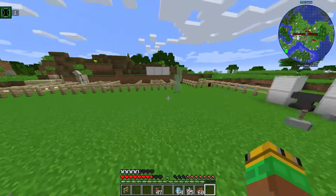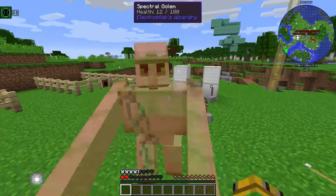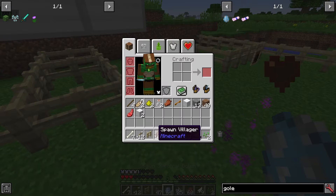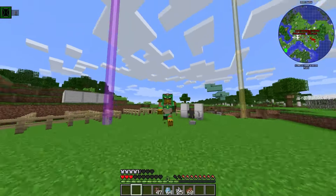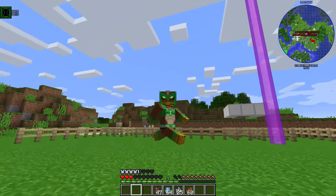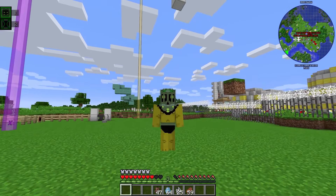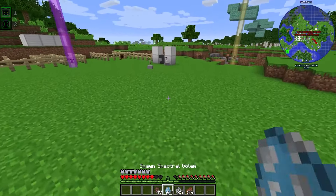Kickin Hawk — he can kick. He's a good fighting guy — not the best, but good. This is Toepick — he's the guy that shows you nightmares, I'm pretty sure.